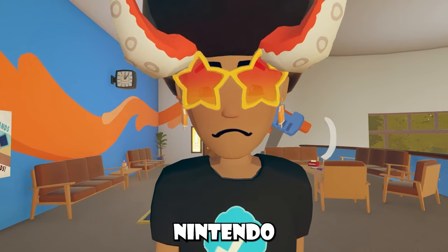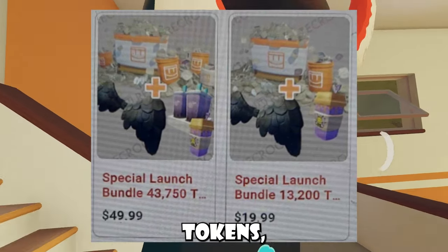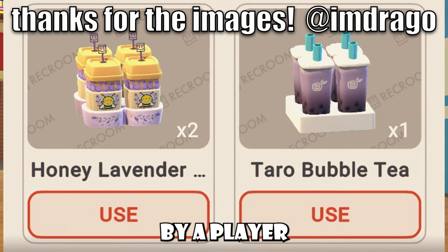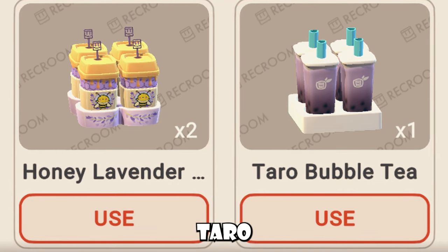Believe it or not, this Nintendo Switch release hides more news. On the Nintendo Switch, there's a new special launch bundle where you can get some tokens, some wings, and some new consumables, as you guys can see. It was confirmed by a player named Drago that these names for these items are like Honey Lavender, Coffee or something like that, and Taro Bubble Tea.